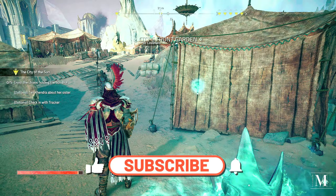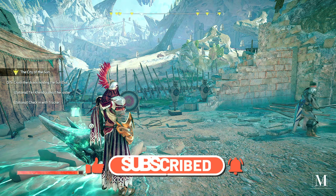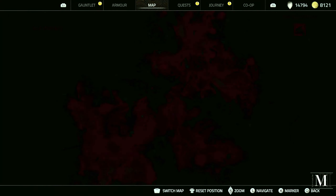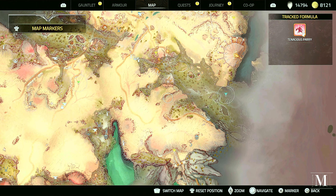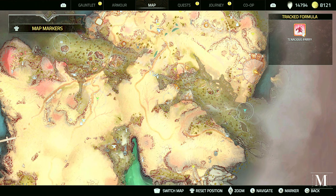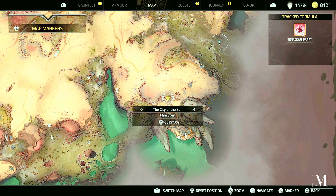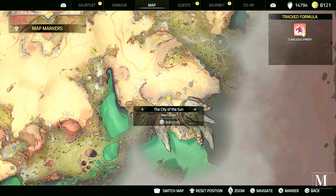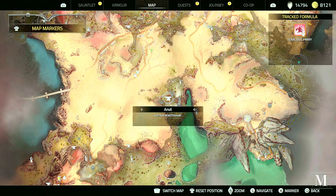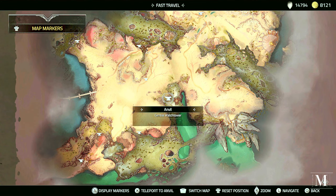Here we are on the left hand side of this City of the Sun. We need to crush the chains holding the sundial. Looking at the map, the chains are all here. I'm not too sure which one to go to first because the sundial is being held up somewhere. We'll do this one here, fast travel to that anvil there, and this one here.